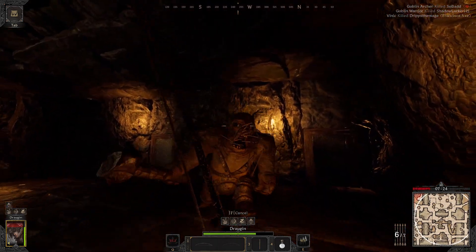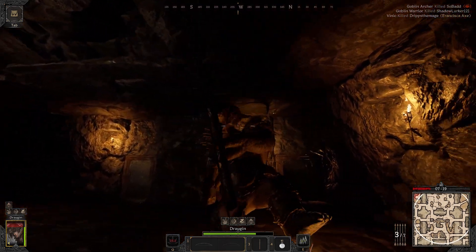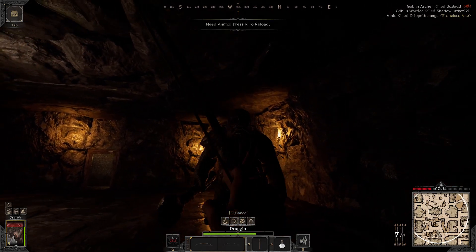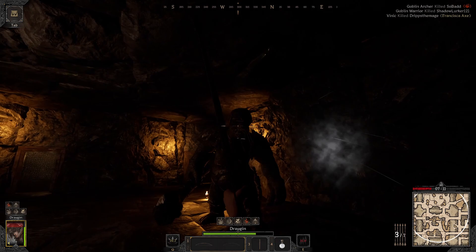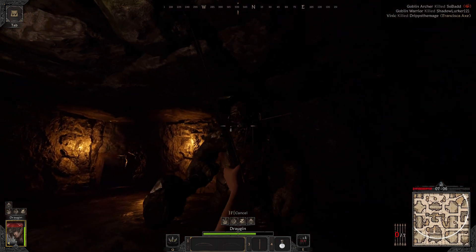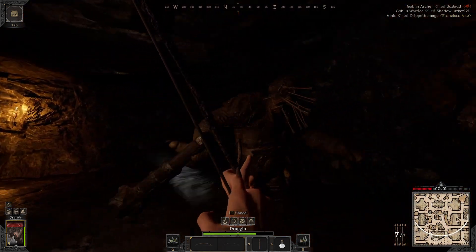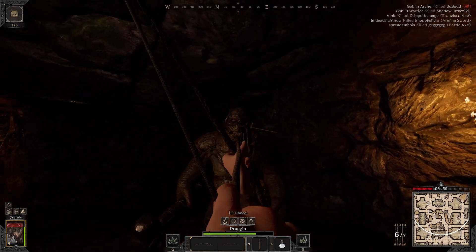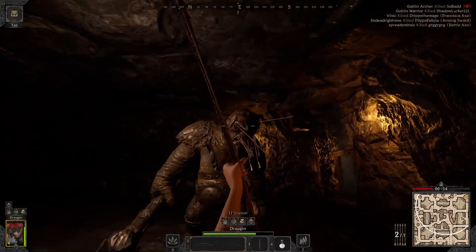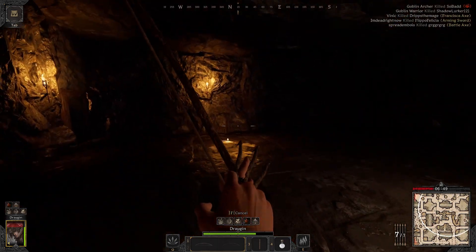I'm trying to showcase how you can keep up the DPS with the survivable, even during his roars, which is super important for keeping your DPS. With the recurve bow you can maybe get 1 or 2 shots off when he roars, if you're lucky, without putting yourself in great danger. But with the survivable I find you can get multiple shots off really easily, even with the roar attack — more shots than with the recurve bow, while also staying safe from his attacks.